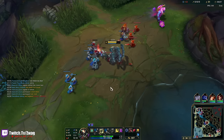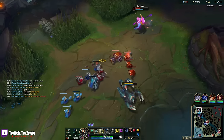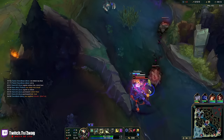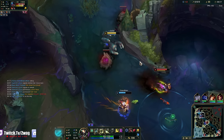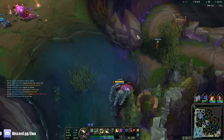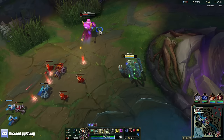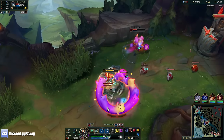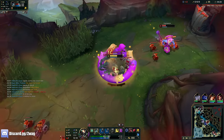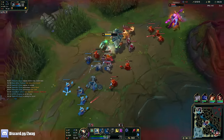You know what we could do? Pretend like we're leaving lane to go roam, go through the wall, and pull him out. Rek'Sai can dash, so I don't really want to go for her there. That stops my dash — I think the knock-up stops it, but I should be able to go through his wall because I can go through terrain.